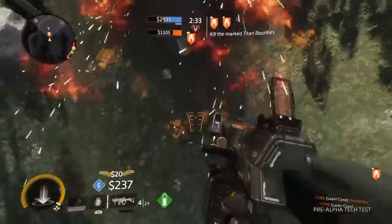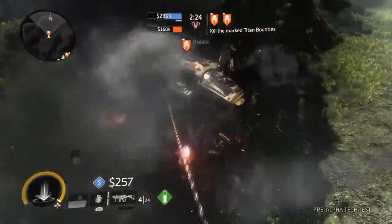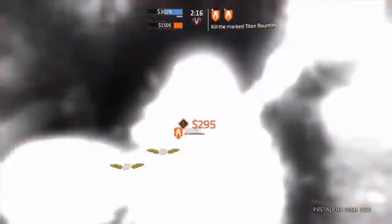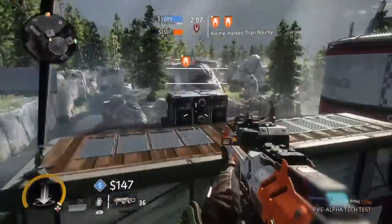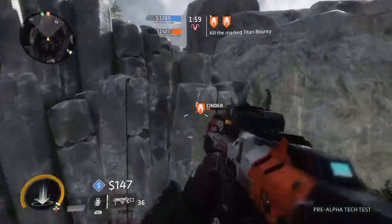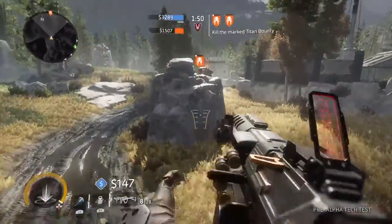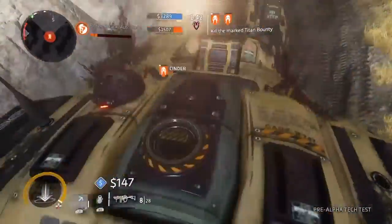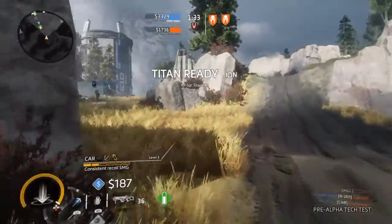Right now I'm using an anti-Titan weapon as opposed to a regular secondary like a pistol, which is all they have in the Alpha. The pilot-to-Titan combat and the Titan-to-Titan combat — oh my gosh — is just so amazing. All the combat in this game blends so well together. You'd think a pilot running around with all these Titans would get destroyed, but with features like the grapple, the battery animation, and the anti-Titan weapons, it's really just a great mix. Pilot versus pilot combat just feels so great — somehow better than regular games.